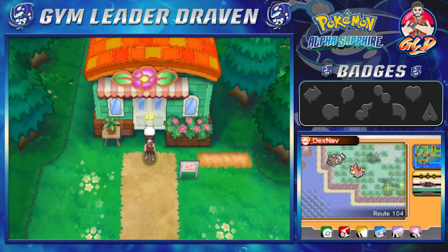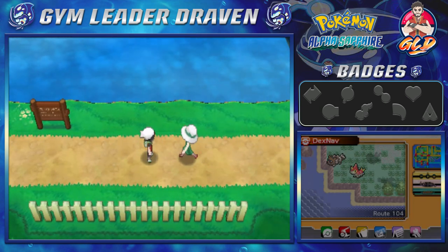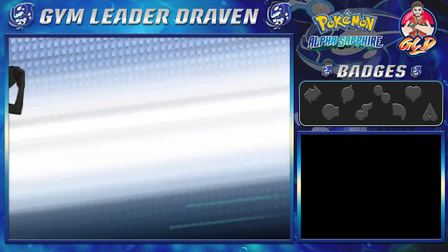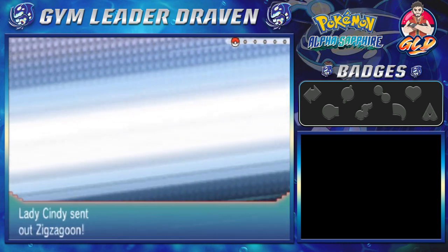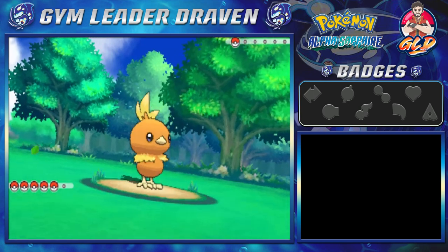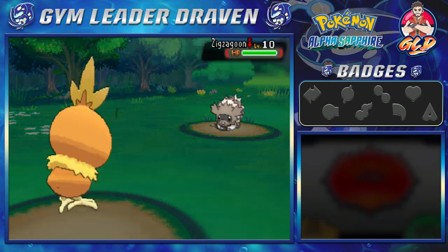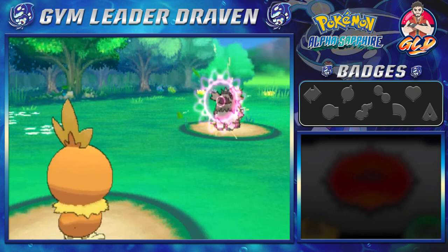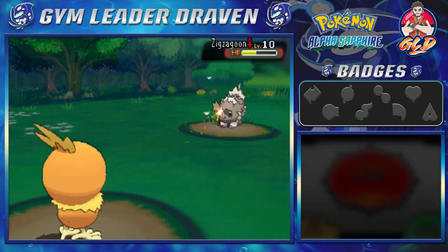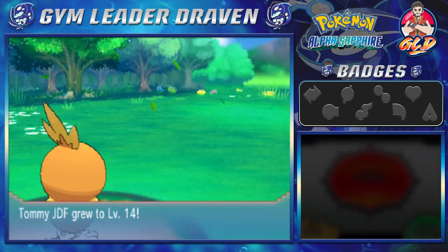Next we're going straight towards Rustboro City, battling a few trainers. A Rich Girl says 'We must have been fated to meet — may I ask you for a battle?' Using TommyJDF with Ember attack for the win — Zigzagoon went down. Going again with Ember, and just like that Zigzagoon is defeated. We're getting more points and we grow to level 14. Our buddy TommyJDF is learning Peck attack — a useful move!